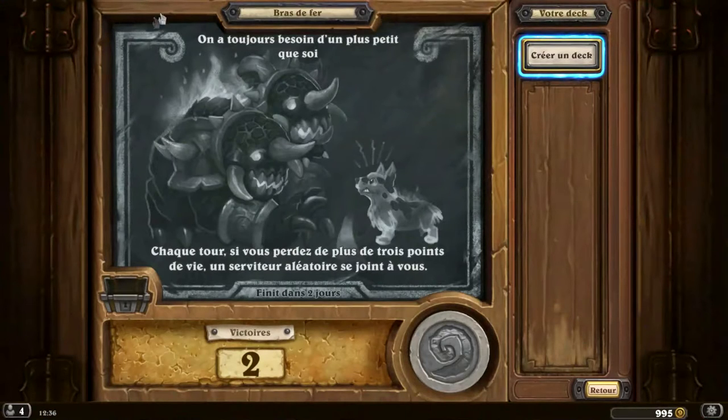Cette semaine, on a le bras de fer 'On a toujours besoin d'un plus petit que soi'. Donc, chaque tour, si vous perdez de plus de 3 points de vie, un serviteur aléatoire se joint à vous. Ce qui veut dire qu'au début de notre tour, si nous avons plus que 3 points de vie de différence en dessous par rapport à l'adversaire, cela nous invoque un monstre aléatoire. Cela peut être n'importe lequel, cela peut être très bien Dr. Boom, comme par exemple un feu follet. C'est vraiment aléatoire.